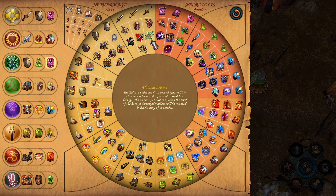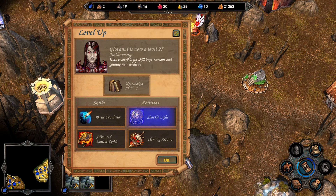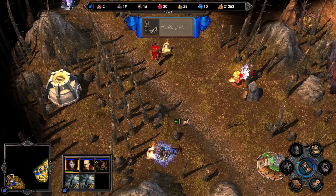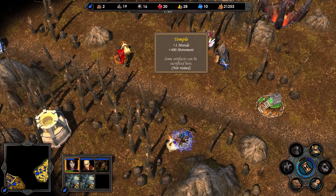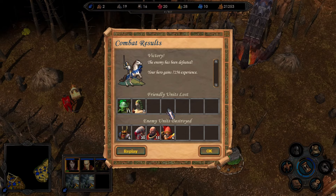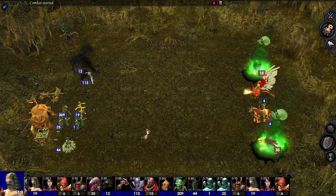I inflict additional fire damage equal to the level of the hero - so 24 or 26 or whatever it is. I would love to get one of the others, but maybe I'm just going to grab Shack of Light. It gives me some extra dragon blood crystals; there's also more mummies. So that was the drawback of getting that skill for free - it messes up my pool of stuff. I can get some extra movement there and morale, which I'm definitely not going to be using. That brings me back to zero morale again.